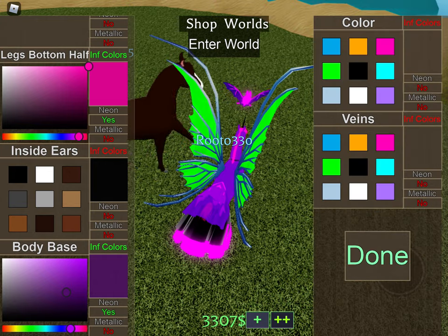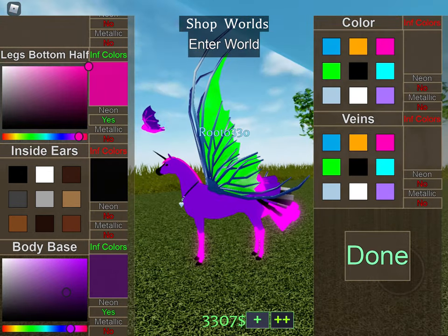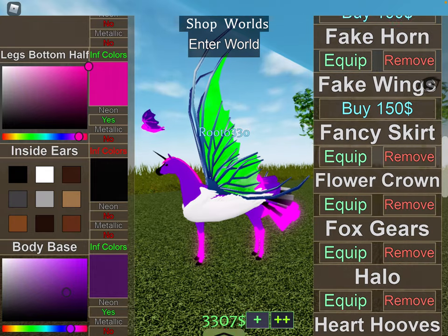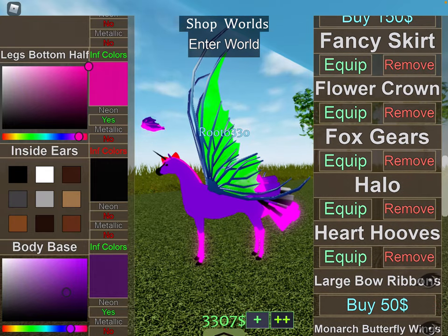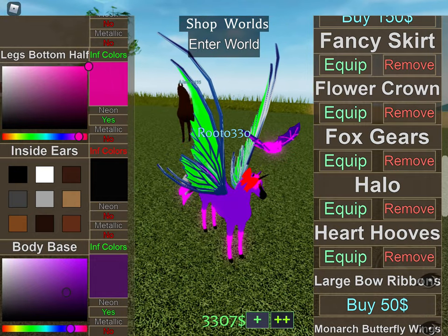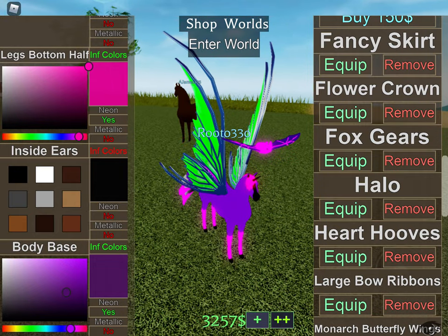And now we need some wings. Fake wings. Large bow. The large bow. We're going to get the large bow.